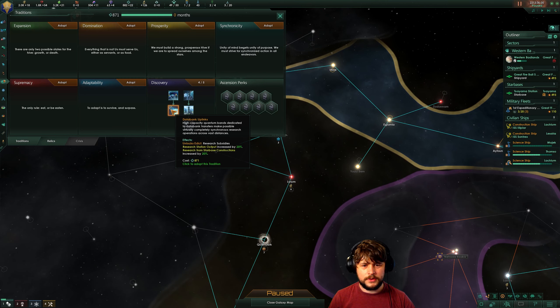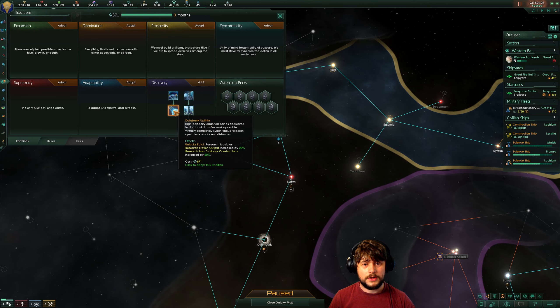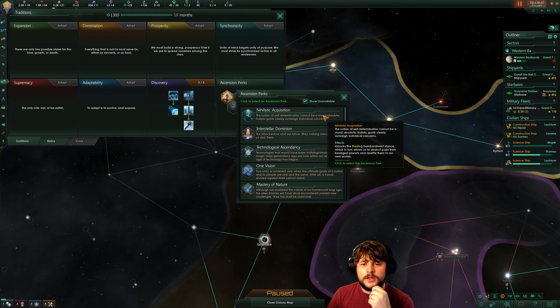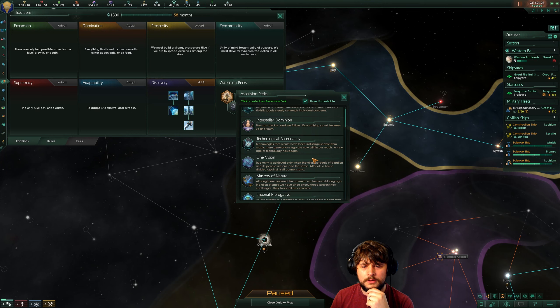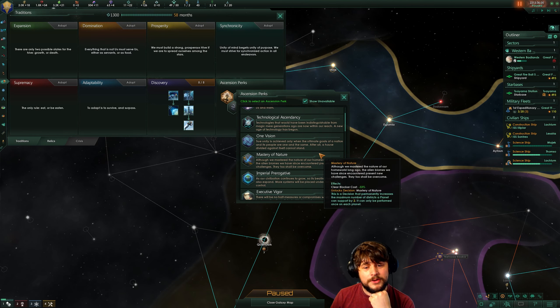Research station output increased by 20% — oh, that's if I do the edict. And adopting all discovery traditions increases our research speed by 10% — wow, we'll do that. And the ascension perk — the admin capacity is going to be useful because we are touching that already.